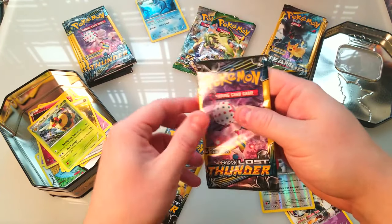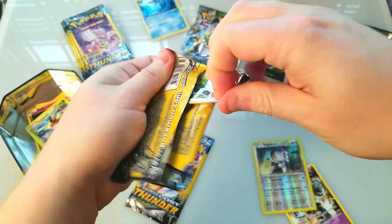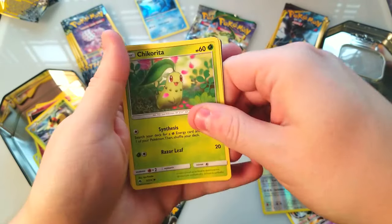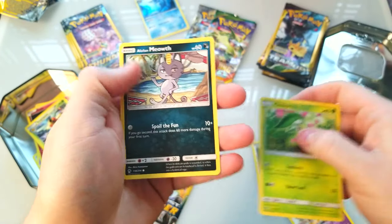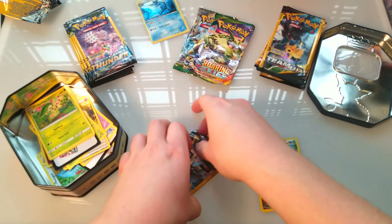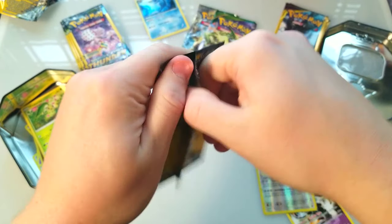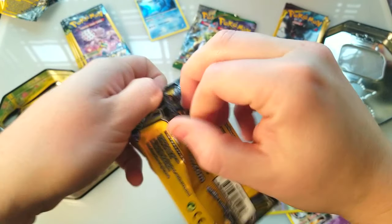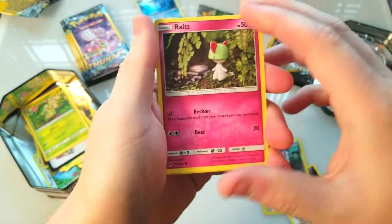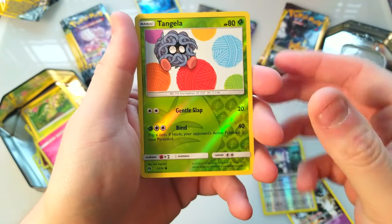Let's take a crack at some of these Lost Thunder packs since these are the older set. The second card in these packs is always going to be the good card if you have one. Chikorita, Meowth, and a Fairy Charm — so nothing there. Let's do another one. Ralts again, and a nice reverse Tangela — very cool.